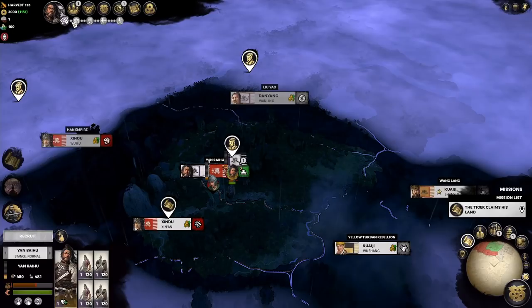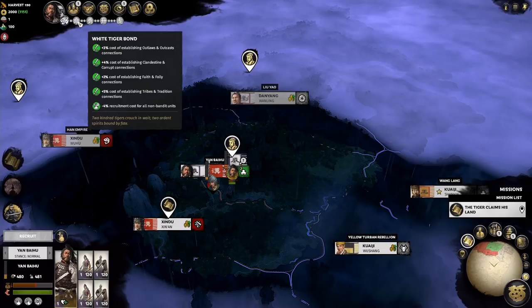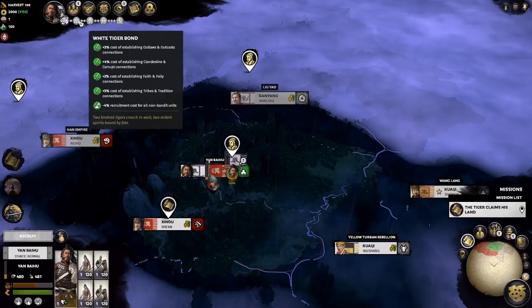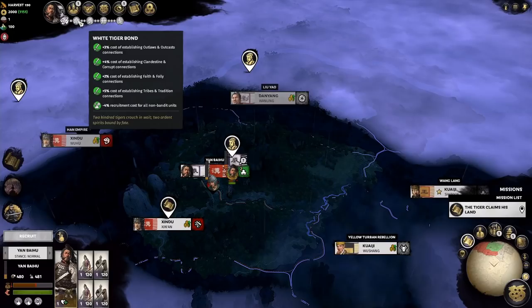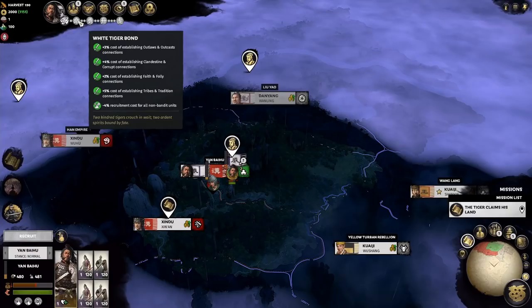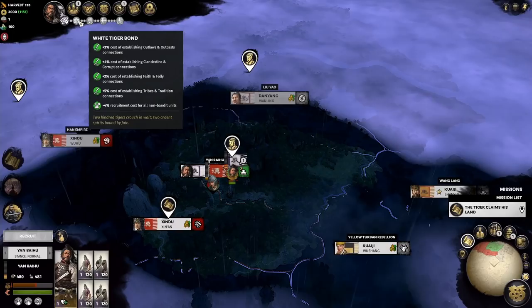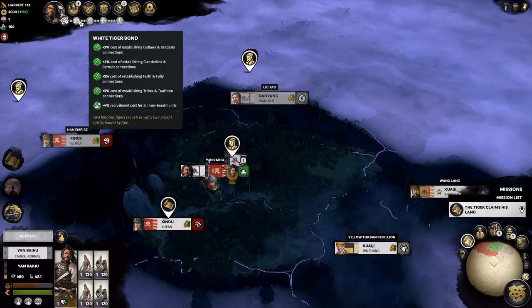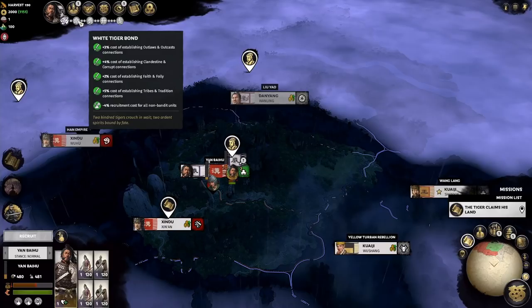Looking at the unique White Tiger Confederation mechanic: each of the small dots represents a potential ally or coalition member, and the big characters show what bonus you get at each tier. For example, with one coalition member or ally you get the White Tiger Bond — symbolized by the character for life or fate in Chinese. The tooltip actually has incorrect values: it should be minus 3% cost of establishing outlaw and outcast connections on your bandit network reform map. This is a simple typo that unfortunately won't get fixed.